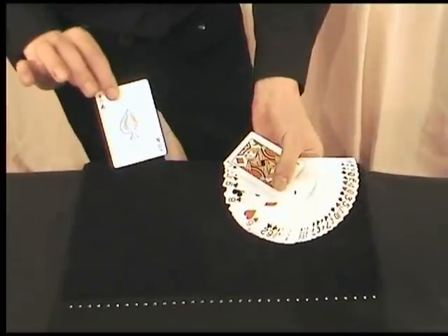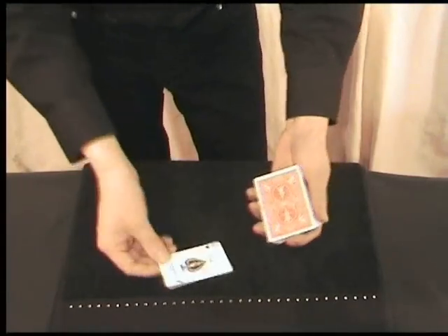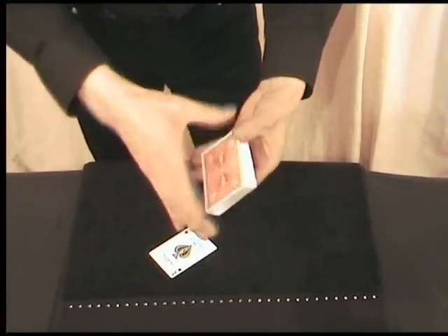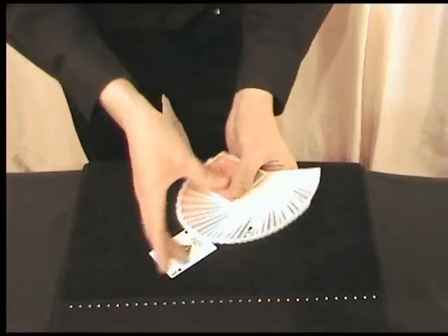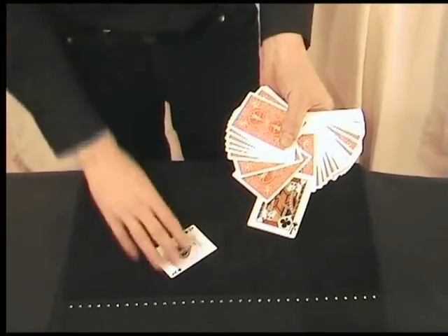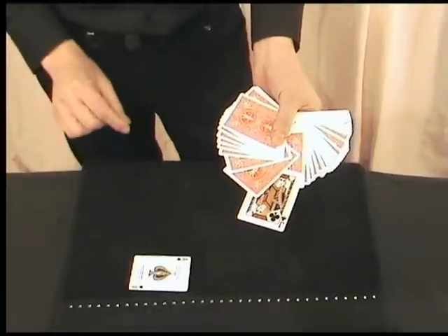You see — an amazing card. But if we now tap the deck with the ace one more time — if you remember what your card was, jack of clubs — it's the only card that's the wrong way around. And that is the power of the ace of spades.